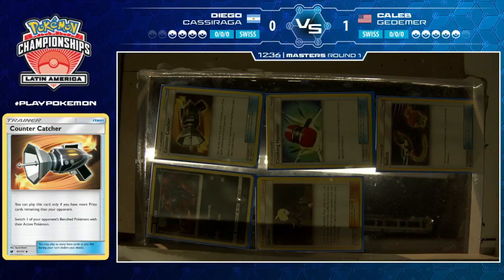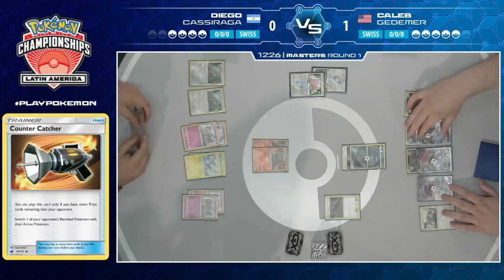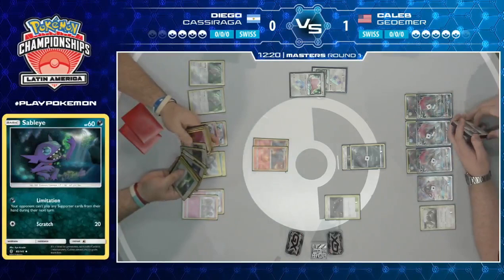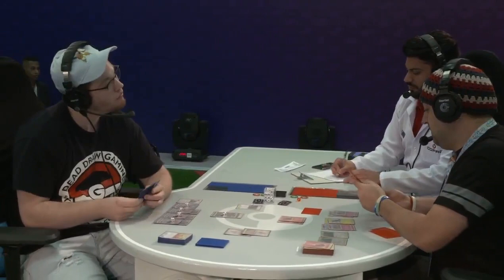Looks like a Rescue Stretcher got shuffled back in. The Shrine of Punishment doing zero damage. No supporters for Diego — he's going to try to lock you out of this game. There are still three energy! So he hasn't been through as many as we perhaps all thought originally. Diego did not end up in as bad a way as we thought. And of course, something else to remember is that if at the point where Caleb eventually can't use Limitation, there is a Diantha as well which can get back Fairy Energy — that's if Caleb chooses to take a knockout on Granbull.